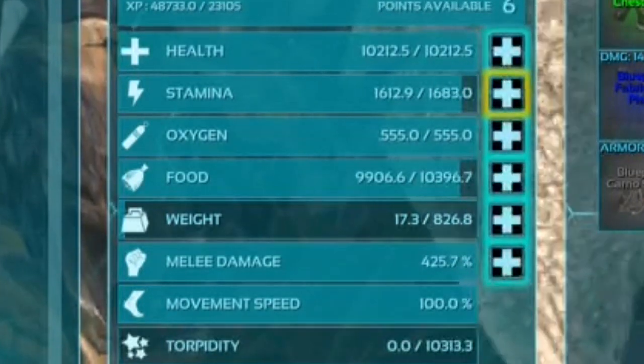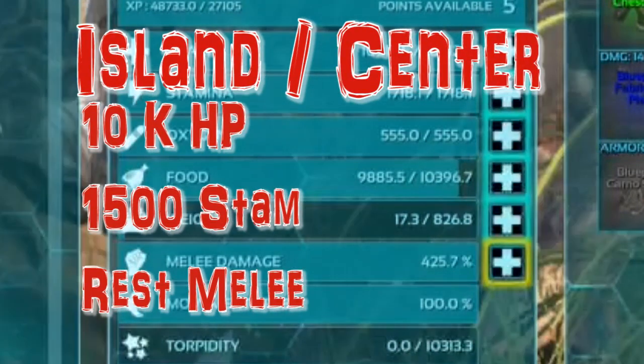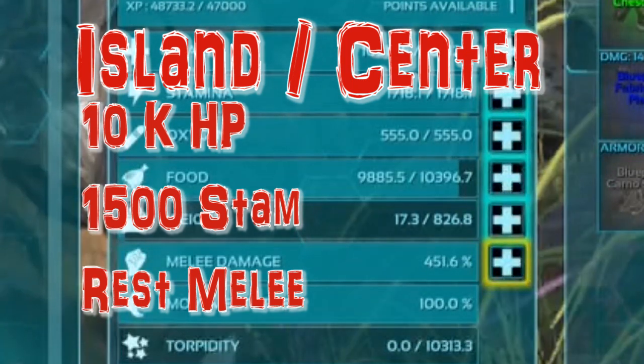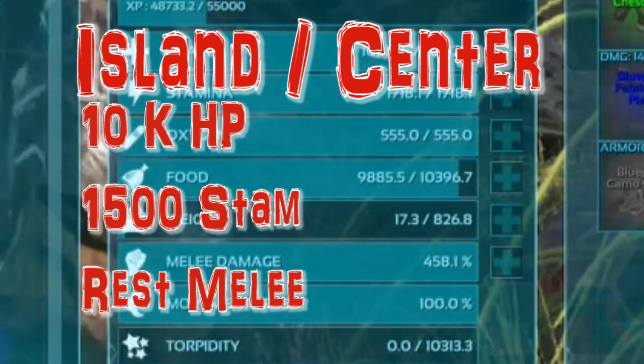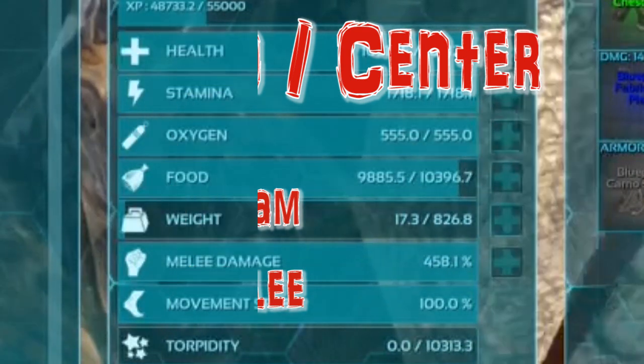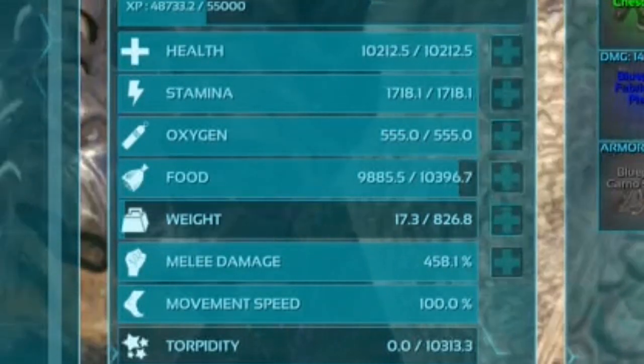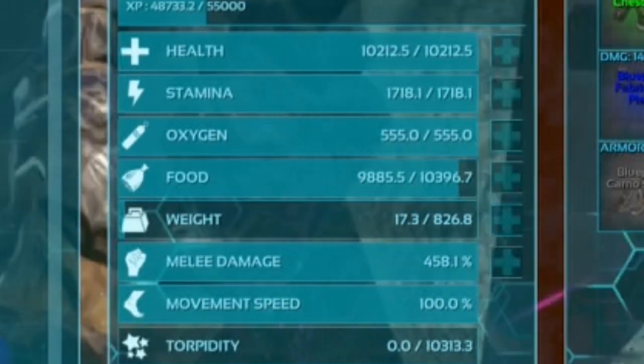So we are going to be covering the Island and Center dragons first, and then moving over to Scorched Earth. As a base rule for the Island or Center, definitely aim for 10,000 health with 1,500 stamina and the rest of the points on melee.